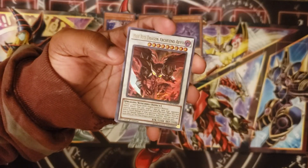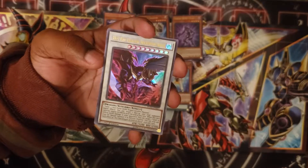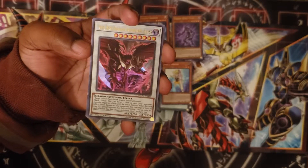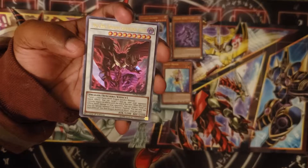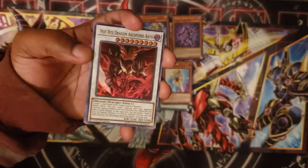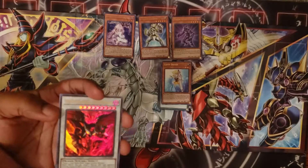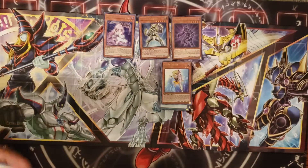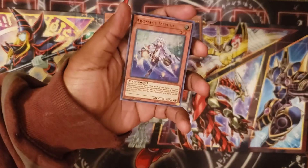Next I got Hot Red Dragon Archfiend Abyss. You can target one face-up card your opponent controls and negate its effects until the end of the turn. When this card inflicts battle damage to your opponent, you can target one tuner in the graveyard and special summon it in defense position. The big bad. I wonder if everybody still uses them despite the fact that Savage came out. I also got another Aromage Jasmine.